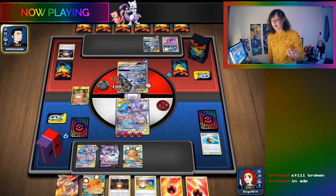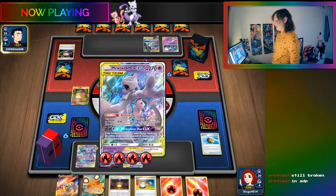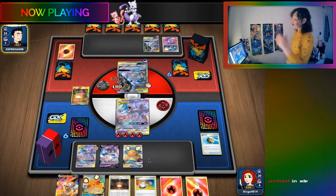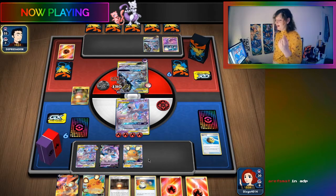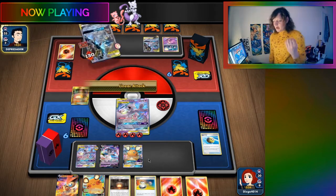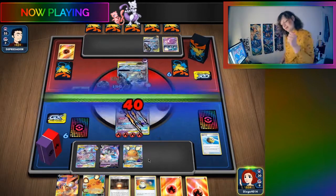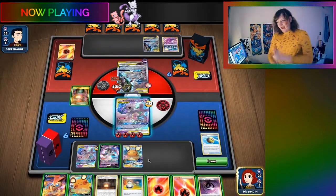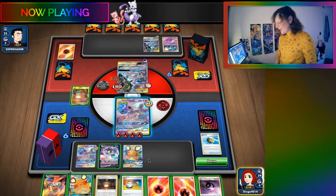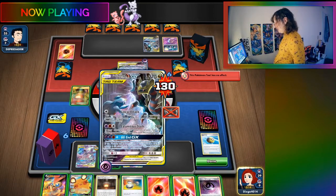Rotom Phone is broken in decks that play Oranguru, but you don't really have a lot of space for Oranguru in Mewtwo and Mew - you'd rather just play Judge's Whistle. You know what's actually good? Playing four Rotom Phone and four Judge's Whistle. Then you can Rotom Phone, look for the card, put it on top of the deck, then play Judge's Whistle to draw the card. That's busted. Absolutely busted.